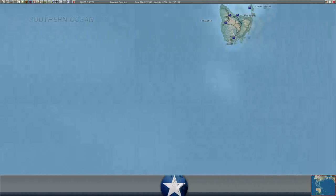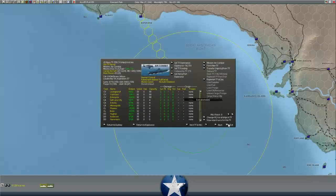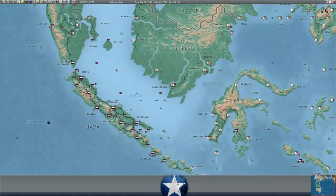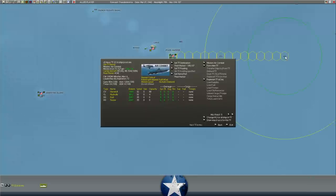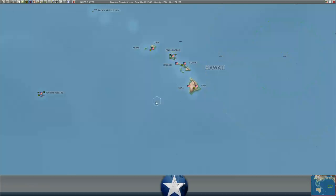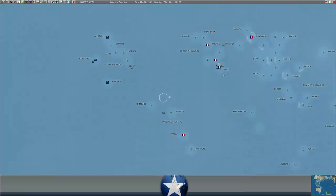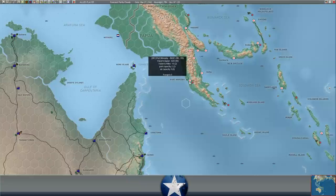If we take a look at our carriers, you can see they are in the process of moving to the west coast of Australia. They're rebasing there - we do have some tankers down there. They're going to replenish these guys, and then we'll see if we want to sprint the carriers north to India or maybe help out in Java. The Hornet is almost to Pearl Harbor - she's on the way.